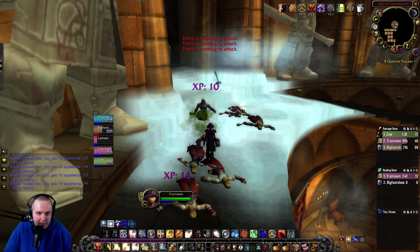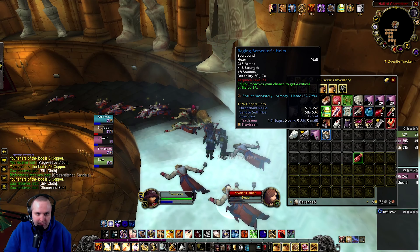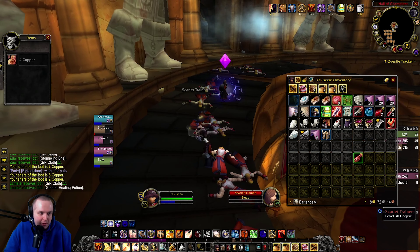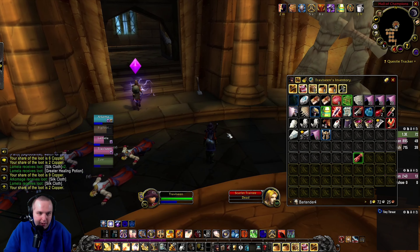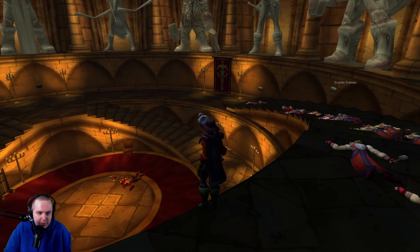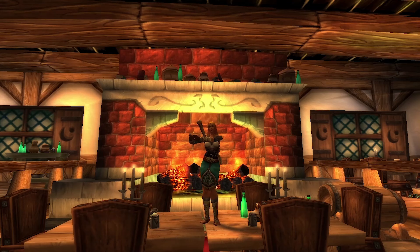Luck is on our side. We're one level away from being able to put this helmet on. That's one item down — we got the helm, now we just need the chest and hopefully the Ravager. I hope we can get the Ravager. But as always, thanks for watching. Keep your heads up. Later!